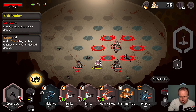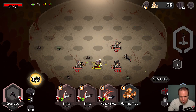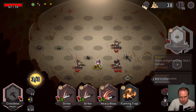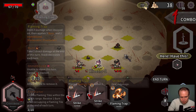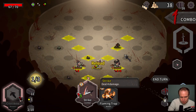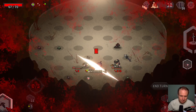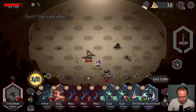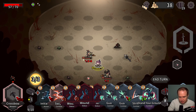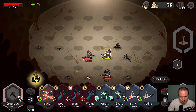Oh yeah, this guy used a potion — got it. And now we're not moving — uh oh. We took some damage we definitely didn't have to here. I forget that you have to move as your first action — that's the tricky one.